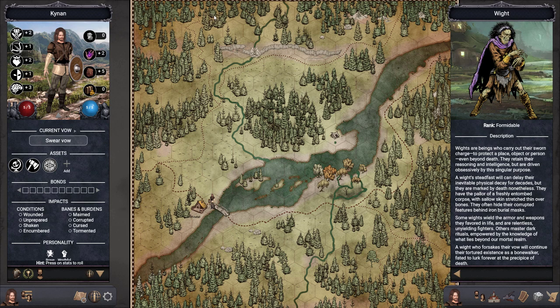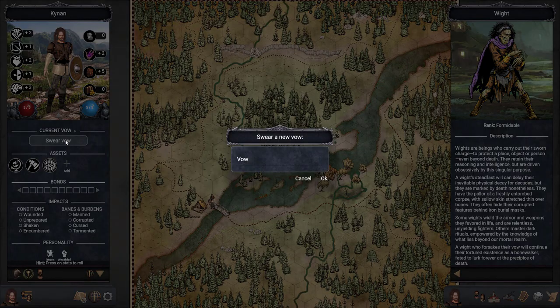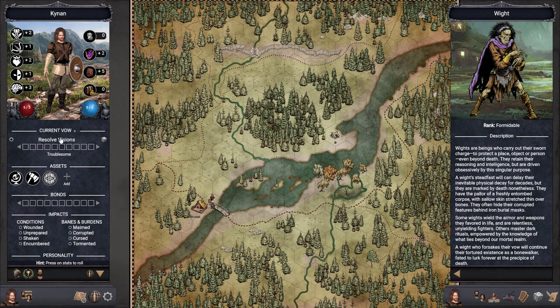He's on his way north and is going to try to find if there is someone or something in Whitefall that can help him. We're going to store our main vow now — 'Resolve Visions.' I like to make my vows ambiguous and open-ended like that. Kynan feels there's something to these visions and wants to see them through. The rank is Extreme, and we haven't made any real progress yet because we don't know what the visions mean.